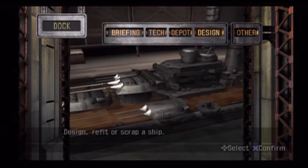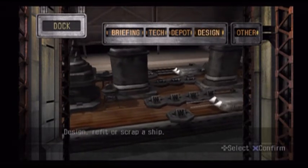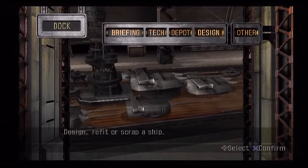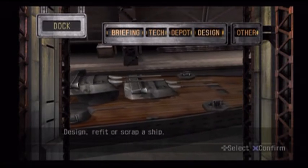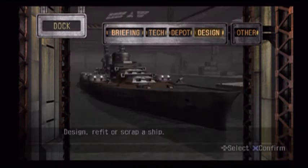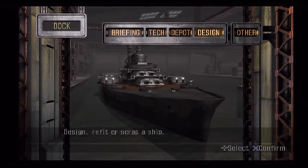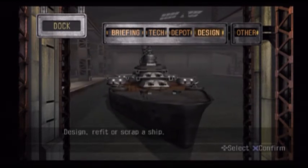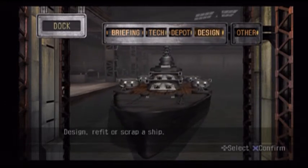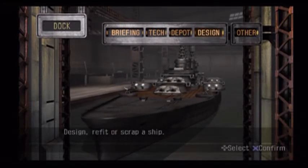If we weren't in the second-to-last sector of the game, I might actually try to use this because it might be viable. At the point of the game we're at now, even our carrier struggled with the last mission, and our carrier is the strongest normal carrier you can have with a lot of really good stuff on it. So this thing has no chance. But there it is — a pretty close rendition of the Lexington-class battlecruiser as it would have been built in 1922, if it had survived up to Pearl Harbor.